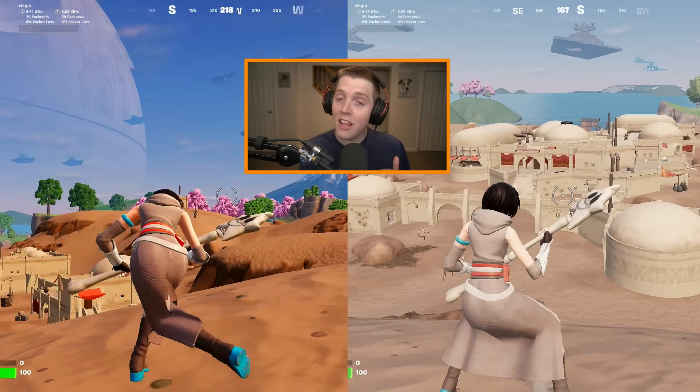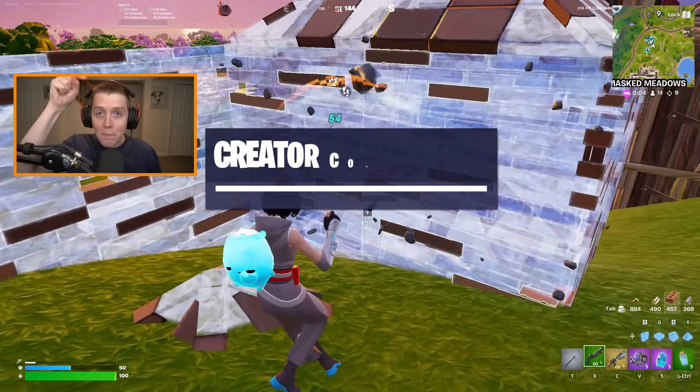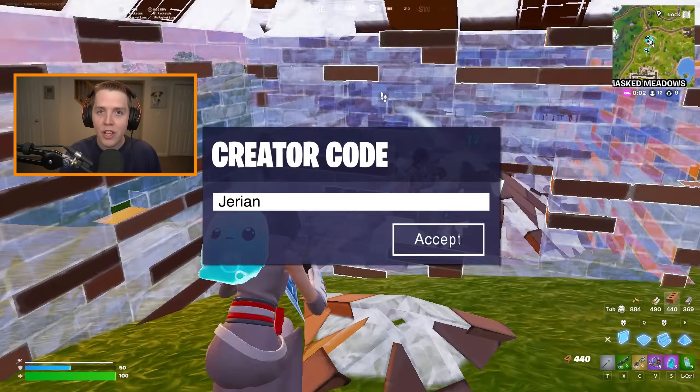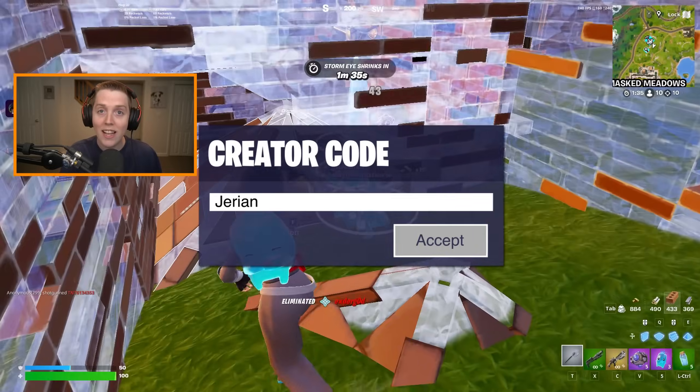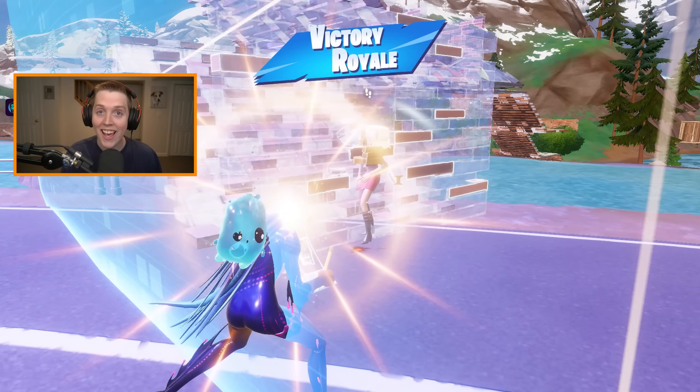I'll also be showing you the best colorblind and brightness mode options in the new Star Wars locations. Let's get into my Chapter 6 Season 3 Settings Guide.